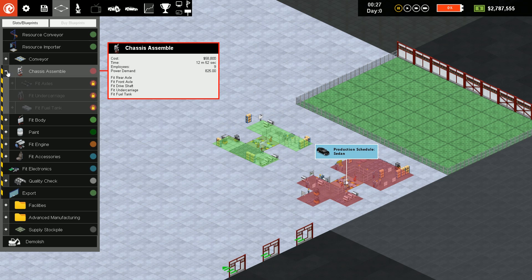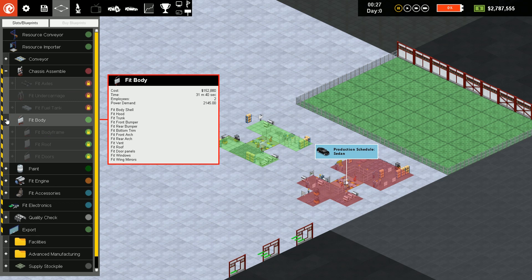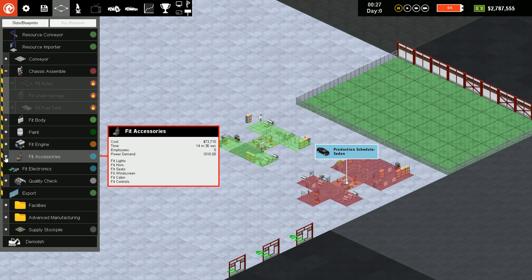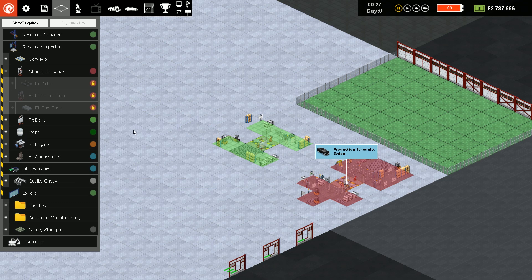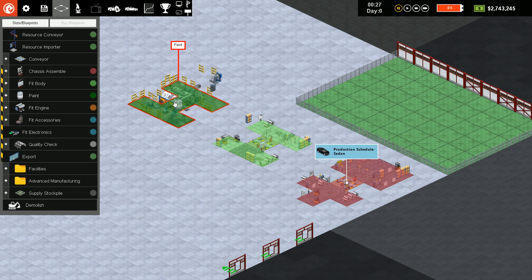I'm going to allow two spaces between each of these. Chassis assembly expands a lot, so I may need to back up into that new area eventually. Fit body only has three stages so I don't need as much extra space there, but paint is going to take five, fit engine is going to take five or more, fit accessories is going to take a lot — maybe six or more. I'll farm some of those out to side areas and come back to the main line. Even quality check I'll need four or five spots, then export.